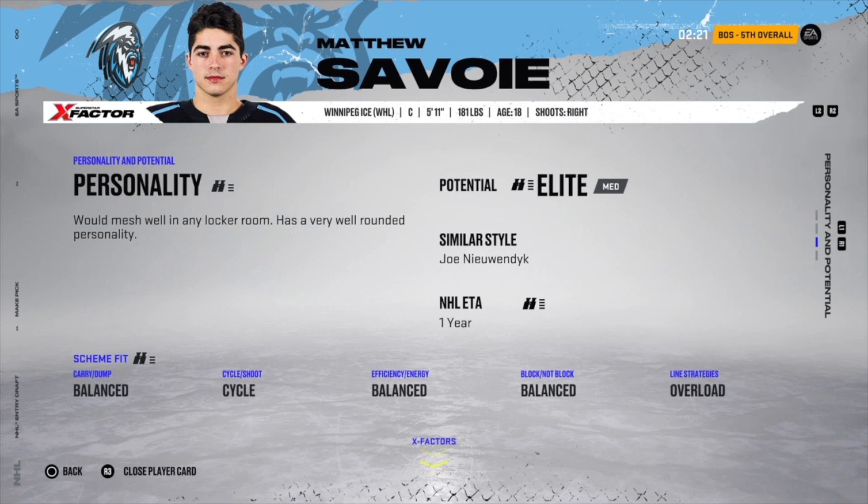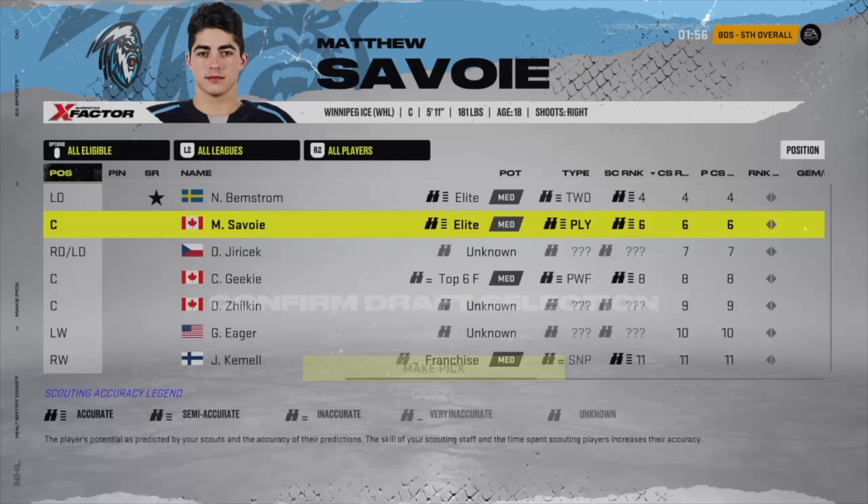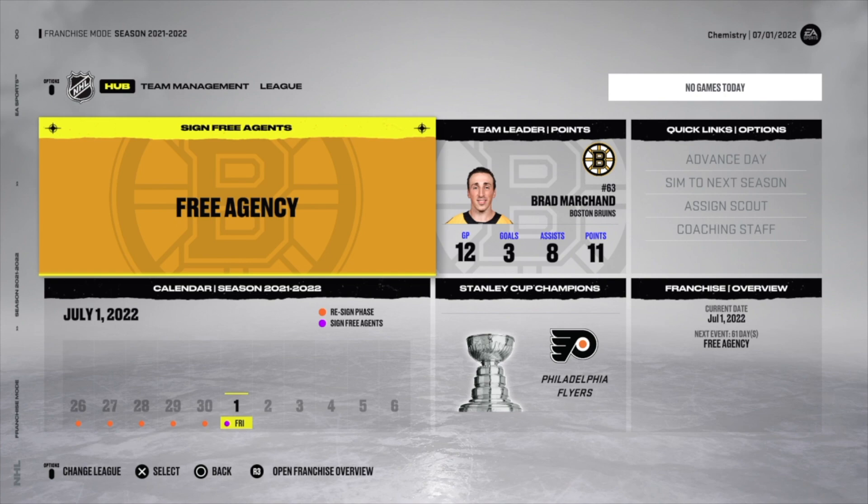I like the balances for Matthew Savoie, so I select him — he's drafted. When the preseason of year two begins, I'll be able to go look at the actual lines with bars to see what his fit is and which line is best for him. Remember to take a picture of your coach's line preferences before entering the draft so you can compare on the fly.